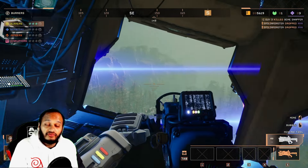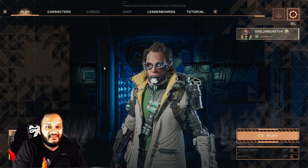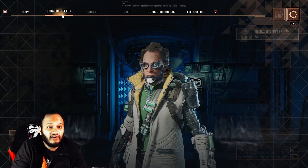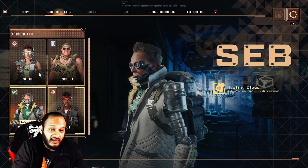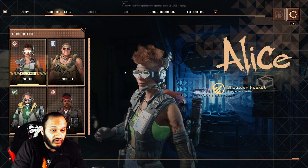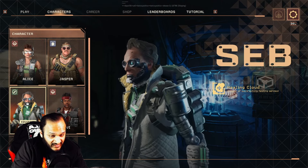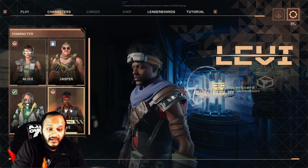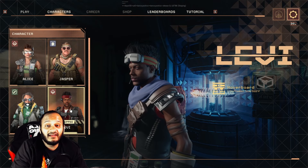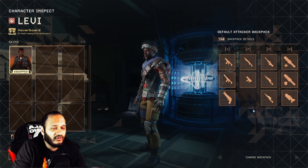Now here is all that knowledge in action. Here we are in the game, and the first thing you want to do is head over to the characters tab to select which character you want to play with. Alice has the shoulder rockets, Jasper has the shield orb, Sebastian has the healing cloud, and Levi has the hoverboard. If you want to find out what equipment a character has, press tab and it will bring up the default loadout.